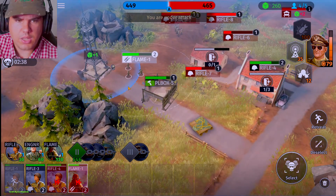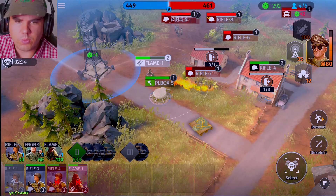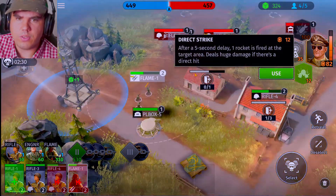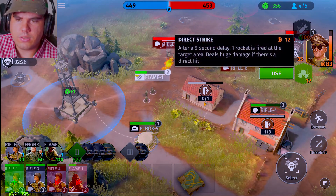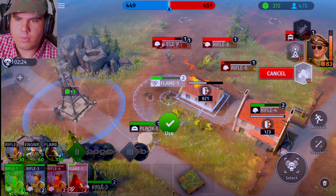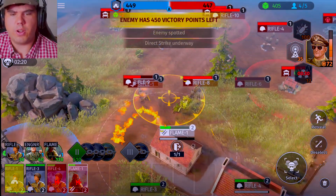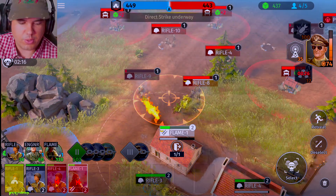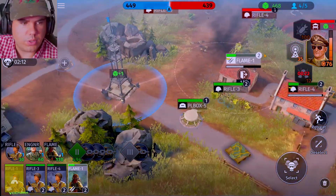Flamethrower squad, you guys take on them. We need to be super careful of their health, but we should be fine. We've got a pillbox now, so if we need to retreat, we can. We can always use the general's abilities — we've been saving them. If we click on smoke and use it, we can drag where we want it. Place it right on top of all the enemies, and that should get two different squads completely wiped out. We don't want to accidentally hit the flamethrower squad, but they should be far enough away.